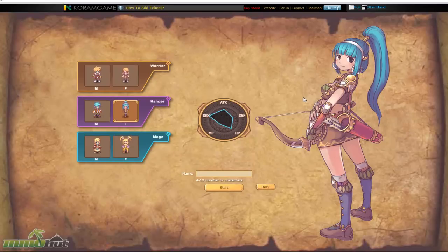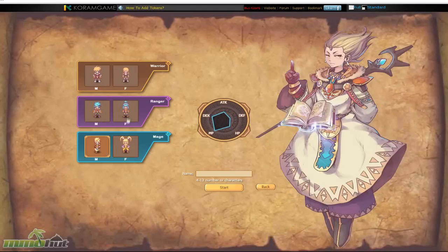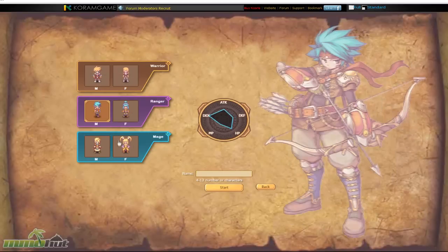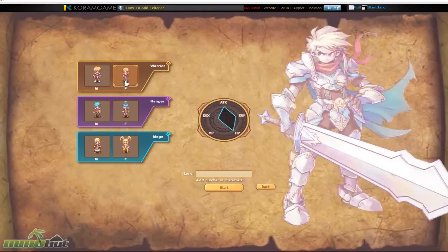Hey guys, it's Michael Vaia here for MMOHut.com. Today I'm going to do a first impression gameplay video for Serenia Fantasy. It's a 2D browser-based Japanese style MMORPG published by Coram Game. I'll spend about 15-20 minutes or so checking the game out and making some comments. The game is definitely inspired by the old SNES kind of 16-bit era Final Fantasy Japanese style MMORPGs that we've come to know and love from old school times.